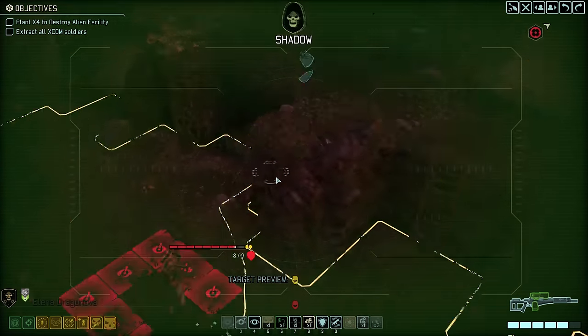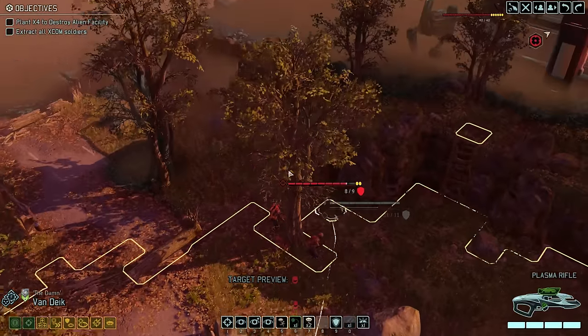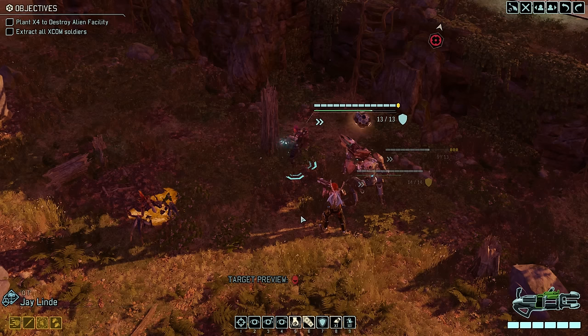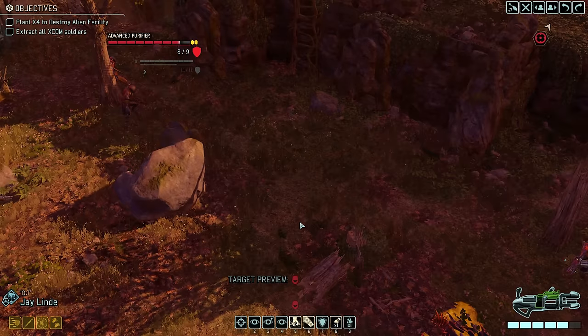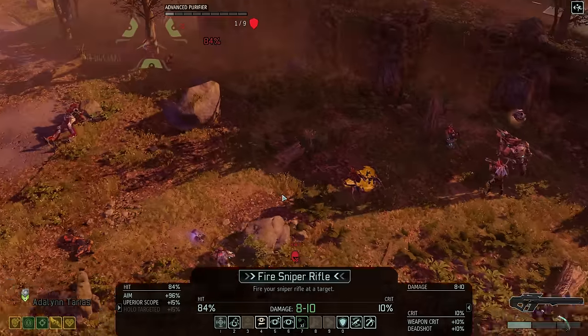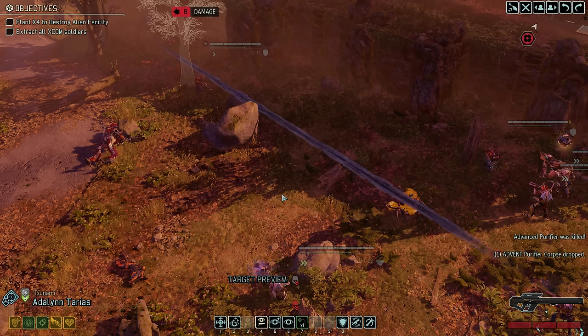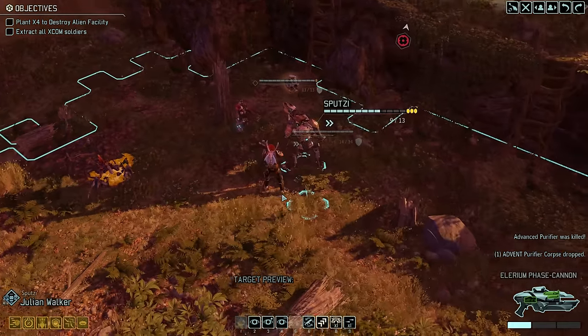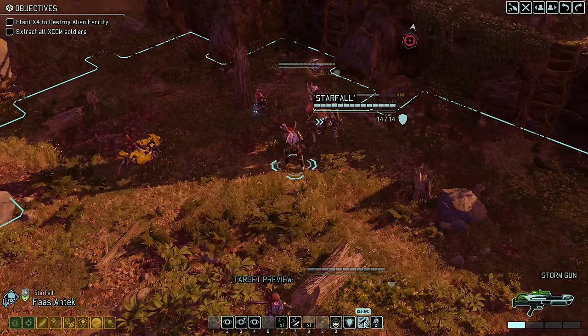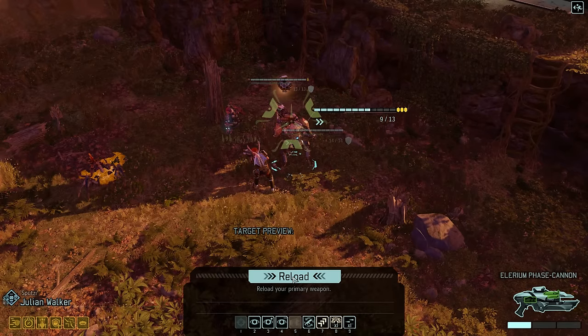Approaching unfortunately also reveals a Sectopod, a Stun Lancer and a trooper. I had hoped to Skull Mine the purifier but if we move Van Dyke any closer he will most likely trigger the enemies at the top. So instead let's have QT lay down some fire — with an aim PCS, a superior scope, and tracer rounds, even full cover does not matter too much to her. With only one hit point left we can give the kill to Zunami — the Dark Lance has a superior stock on it too, so it's guaranteed. With Dragonova we move back a bit just to be safe, while the rest of the squad reloads and goes on overwatch against a massive Sectopod with 40 hit points and 6 points of armor.